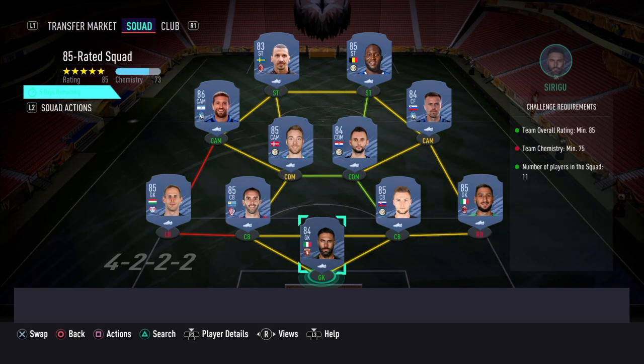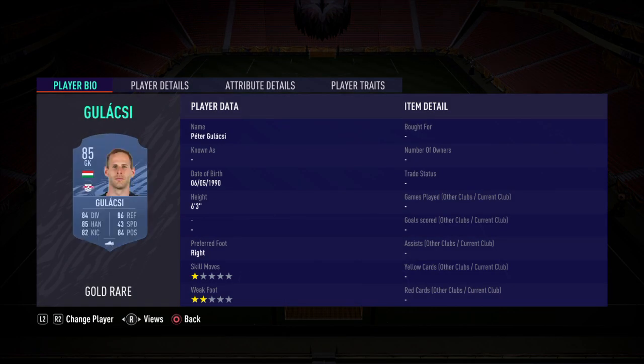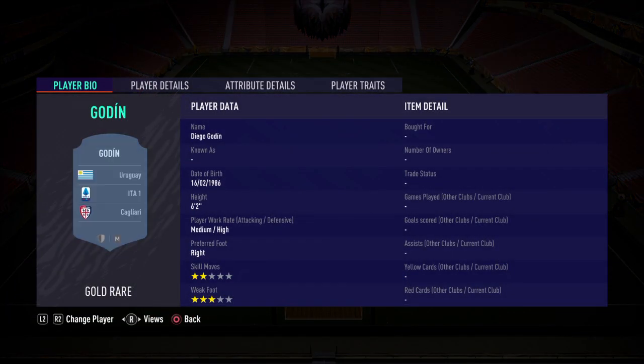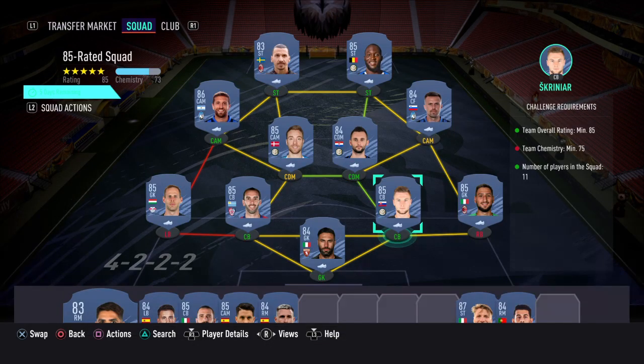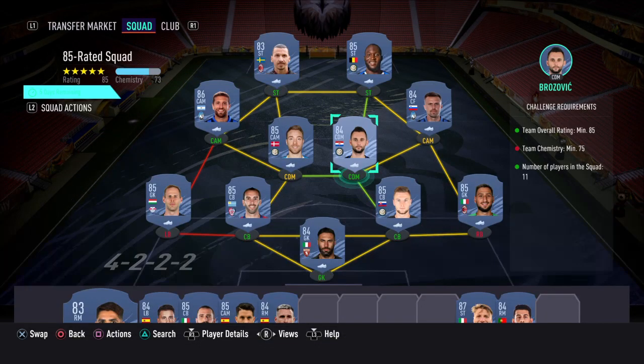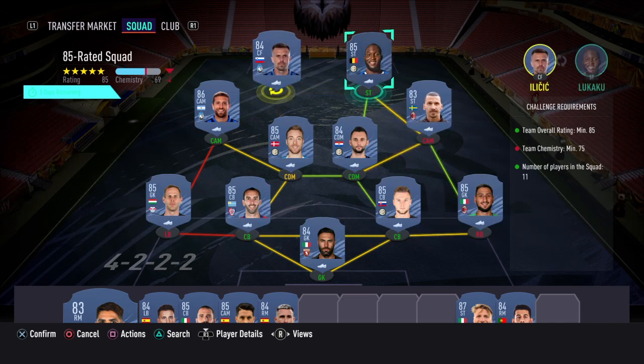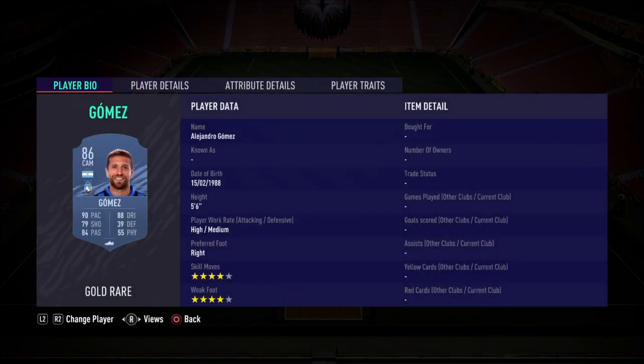The next squad is also 85-rated. As a keeper, get Sirigu; left back Gulacsi; RM Dean; center back Skriniar; right back Donnarumma; then Eriksen as CDM, Brozovic CDM, Ilicic; Gomez as CAM; and as strikers you're gonna get Ibrahimovic and Lukaku.